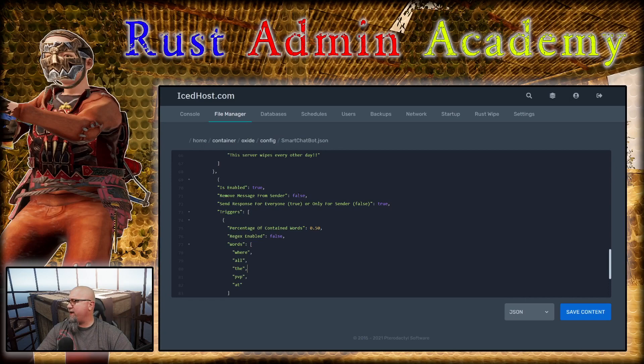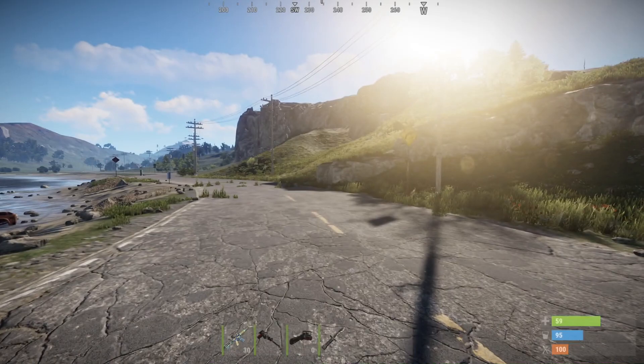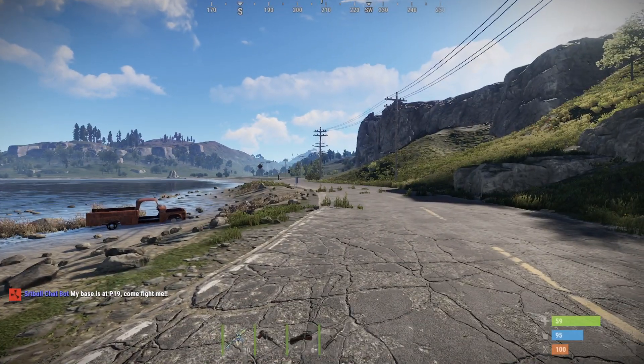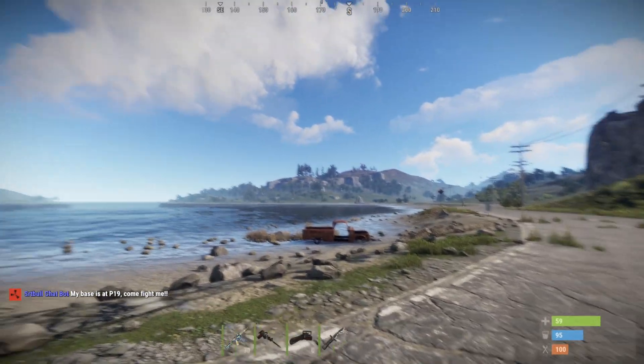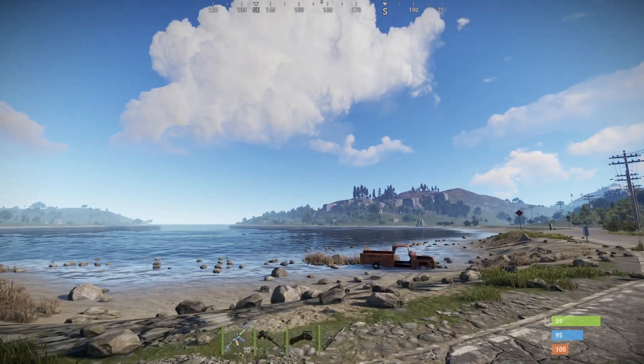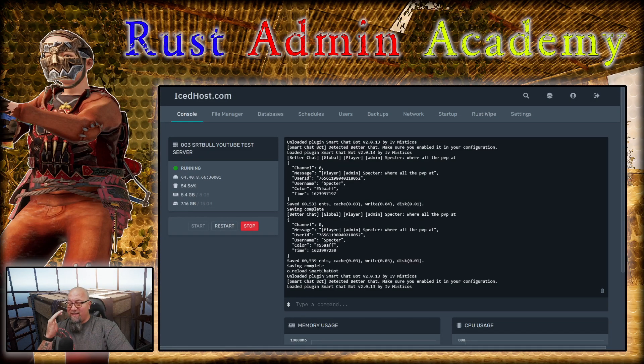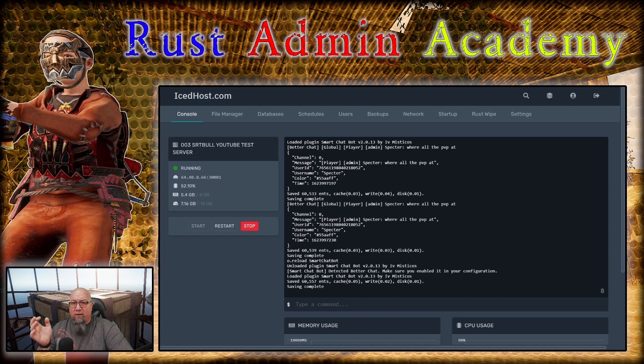If we go back into the config and change 'remove message from sender' to true, save, and reload — let's see what that does. When I type 'where are all the PVP at,' it deleted my message from chat but still responded with 'My base is at P19, come fight me.' So the player's message doesn't even show up in chat, which is actually kind of cool. As you can tell, this is a powerful plugin — it's a great way to convey information to your players when they're asking for it, instead of spamming chat with automated messages.